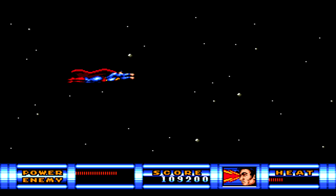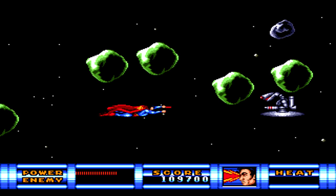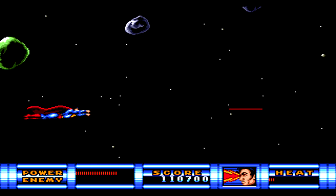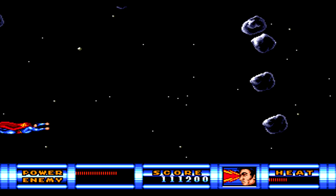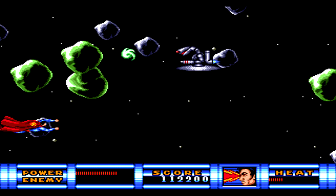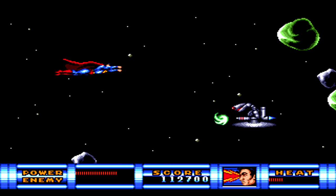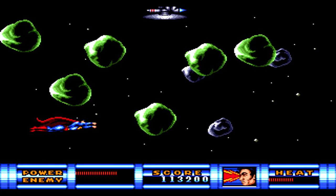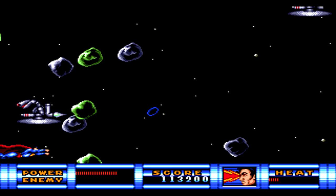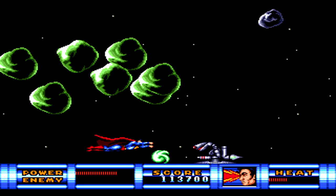In the second half of level four, there are a lot of enemies coming at you on screen and it can be a little difficult to avoid everything. I like to keep my eyes on Superman himself so I can see when things are getting close to him and easily move in and out. This is another level where Mr. Mxyzptlk will make his presence known, as every so often he will emerge from kind of a black hole and fire a few extra rocks or projectiles at you.